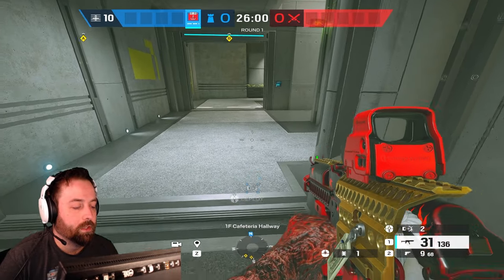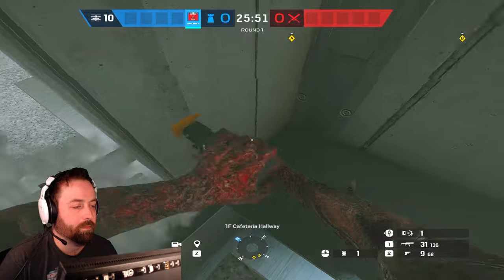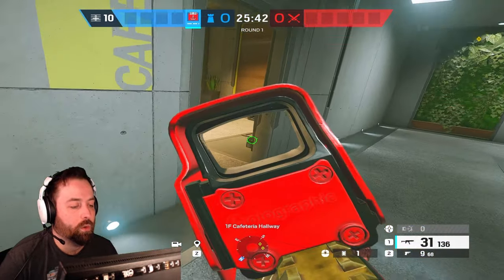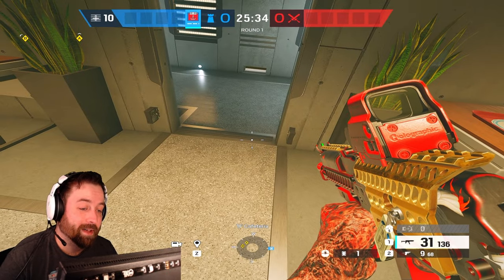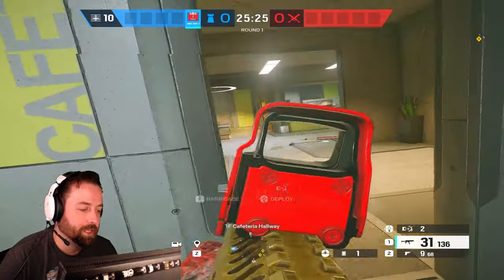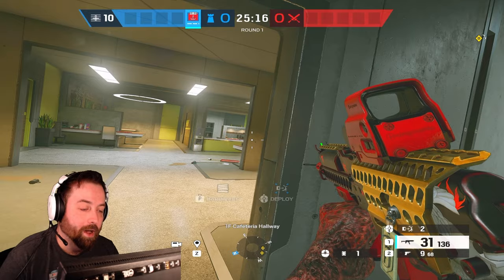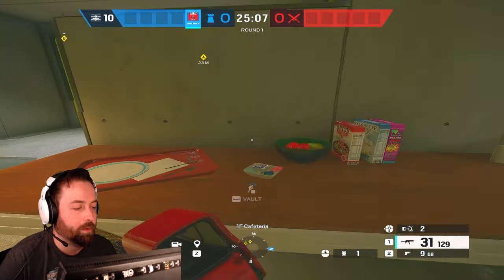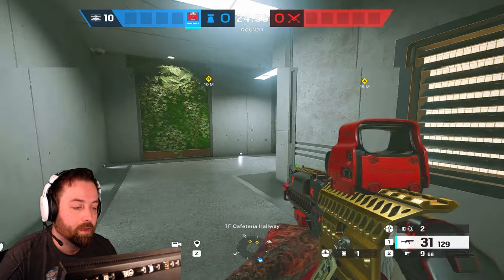Another trick I like is what I call the reverse switch — placing traps on both sides of the same door. An attacker shoots one and thinks it's clear, then walks in and hits the other. You don't want to do this too much since you only have five traps, but it's useful because checking both sides exposes the attacker to angles defenders could be holding. They'll want to shoot one trap and go inside, and they'll hit the other anyway.